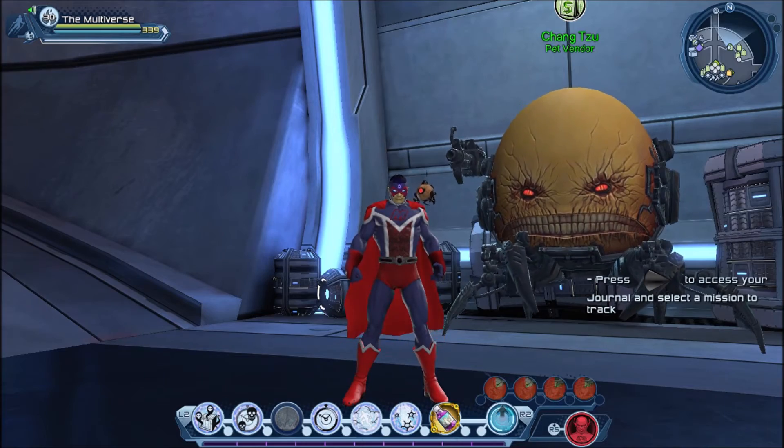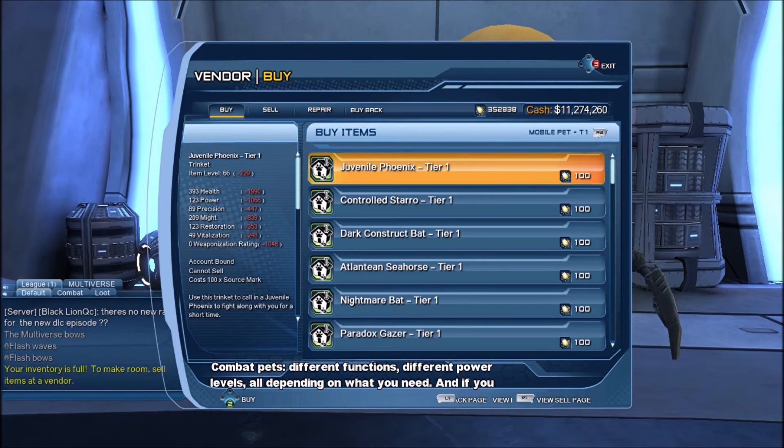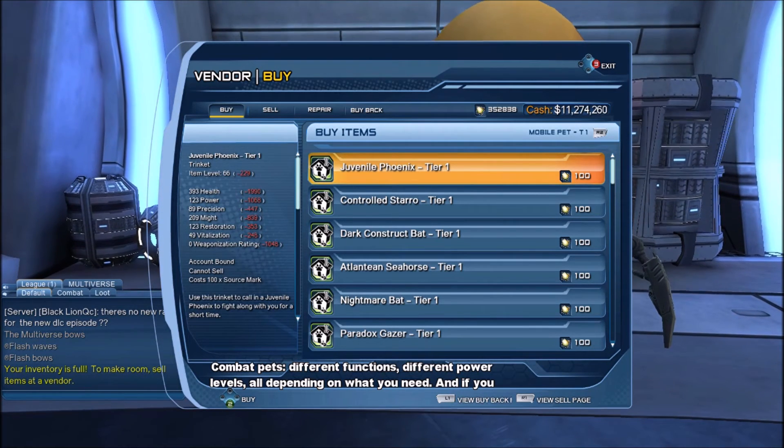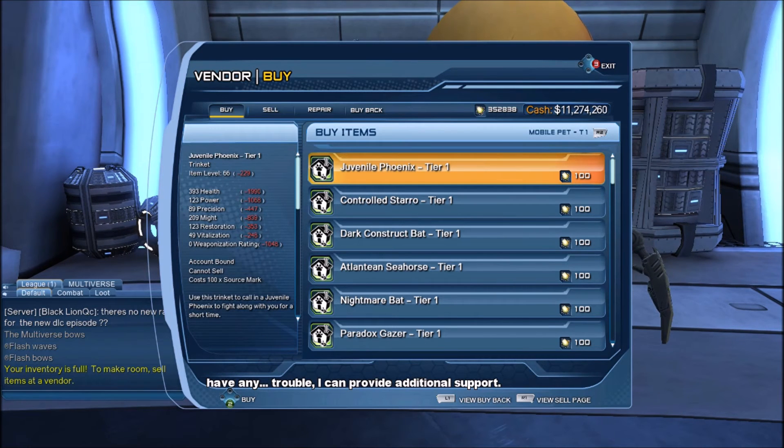So there you go — these are pretty much all the pets that our friend Shang Tzu has: combat pets with different functions and different power levels depending on what you need. And if you have any trouble, he can provide additional support.